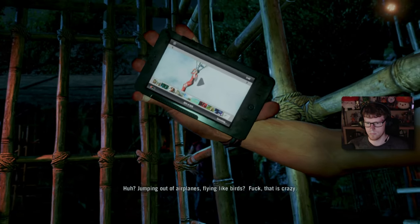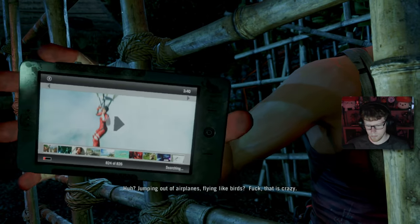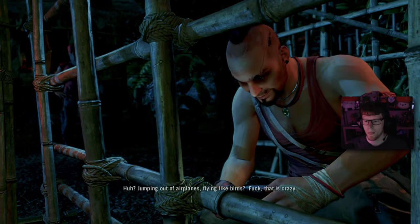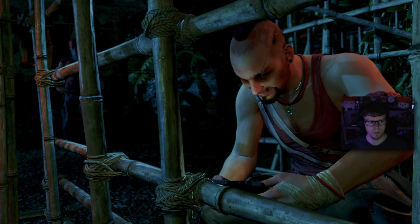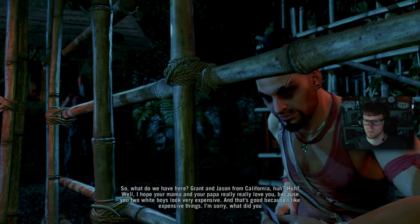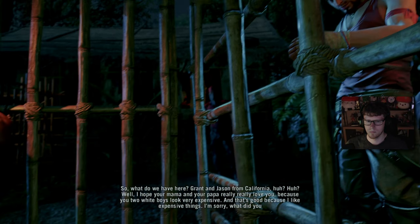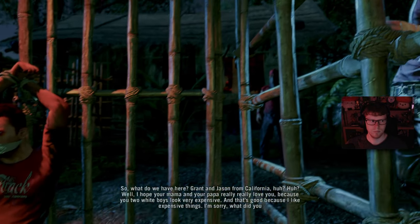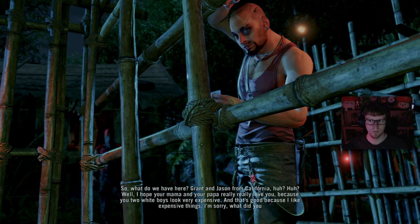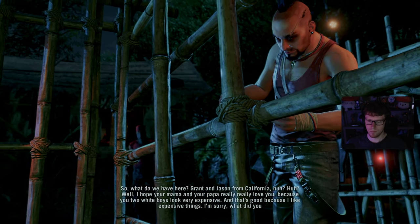We play as a young American called Jason Brodie. He's got his mates and they all land on this super colorful island. Brodie gets involved with the Rakyat, basically the native people of the island, and pretty quickly his friends get imprisoned and he gets himself in a little bit of trouble with Vaas. That's pretty much the basics of the story — now let's discuss the platinum journey.